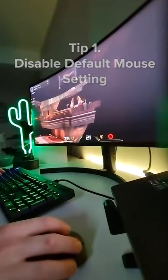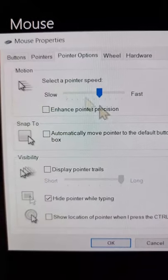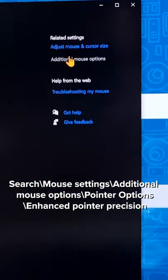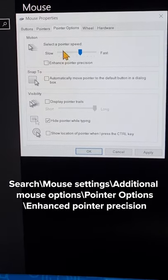Number one: want better headshot accuracy in games? Then disable the Enhanced Pointer Precision option in your advanced mouse settings. Why? Because it's on by default and it works by guessing the speed of your mouse when you move for a smooth feel, but it's not 100% accurate so it messes with your reflexes.